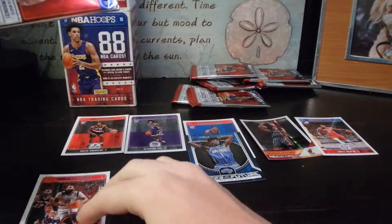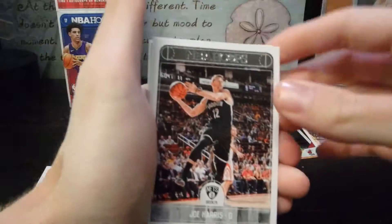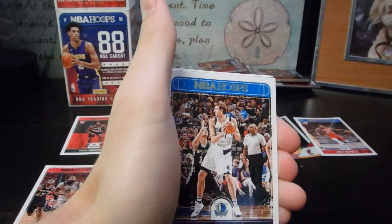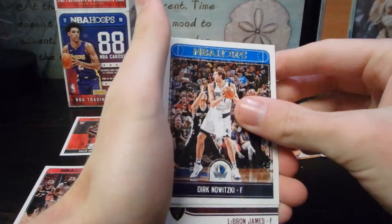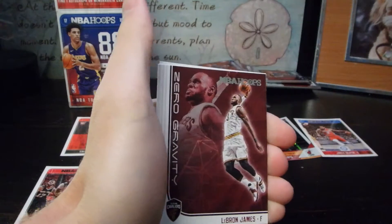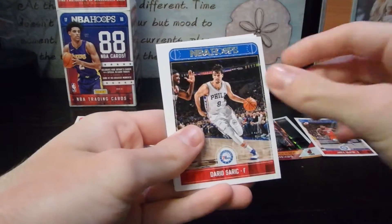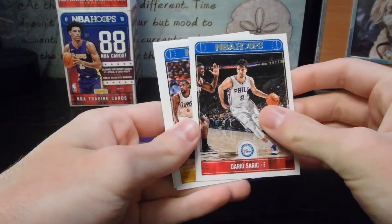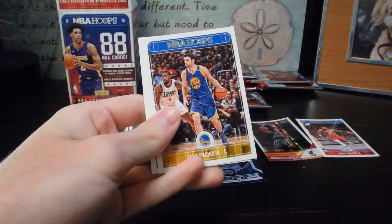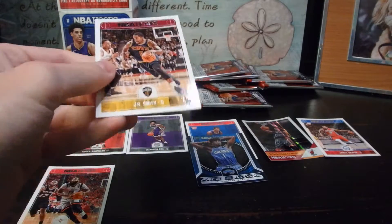Next pack: Joe Harris, Taj Gibson, Dirk Nowitzki, Maurice Spates, LeBron James — of course it's not the seventh card — Dario Saric, and Zaza. Zaza's not in the game, is he? And J.R. — okay, I got J.R., I'll take that.